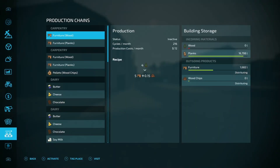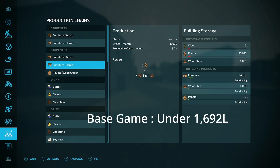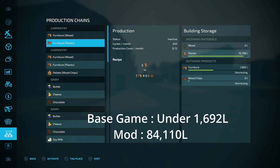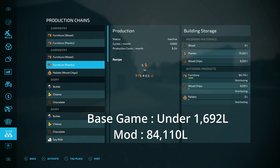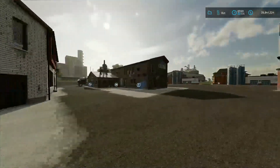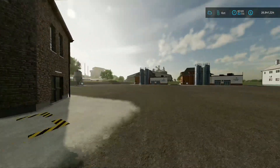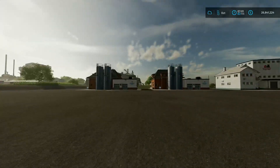The base game carpentry made about 1,600 to 1,700 liters of furniture - not bad, didn't use much planks. The modded one made 84,000 liters of furniture and another 6,000 liters of wood chips. That's a no-brainer - 84,000 liters versus 1,000 liters. I would use the modded carpentry, no problem.